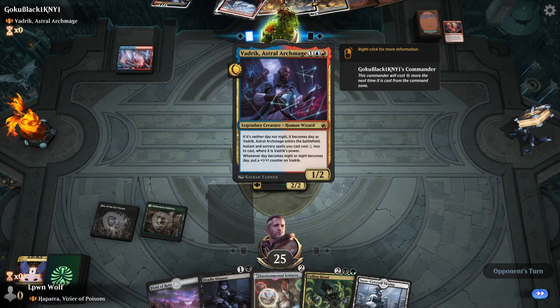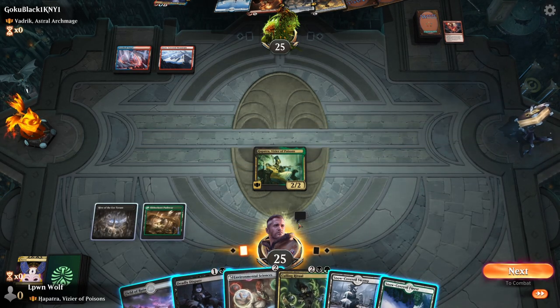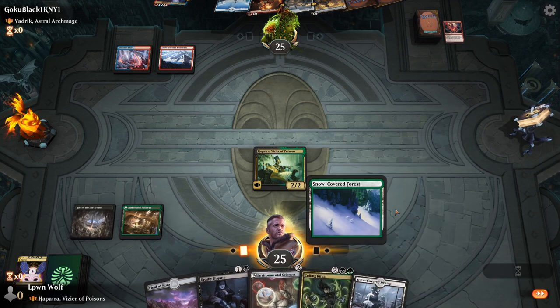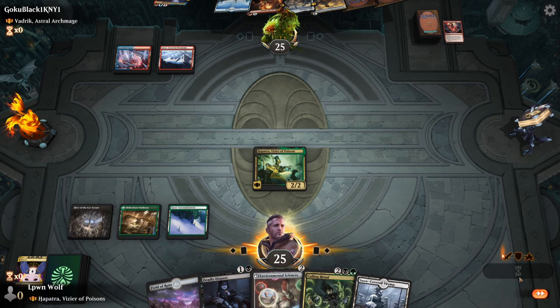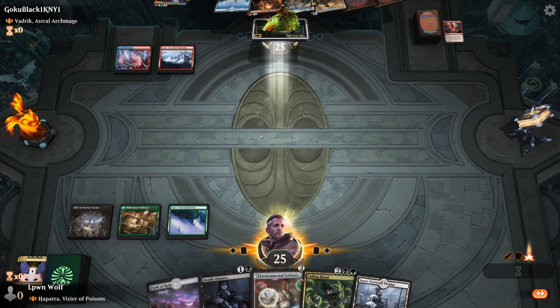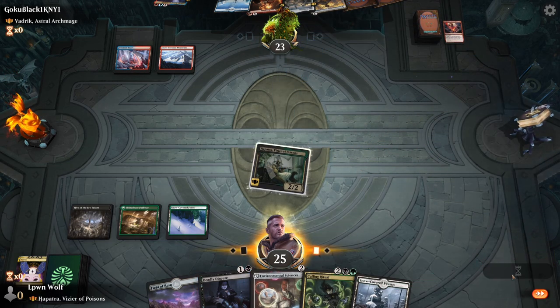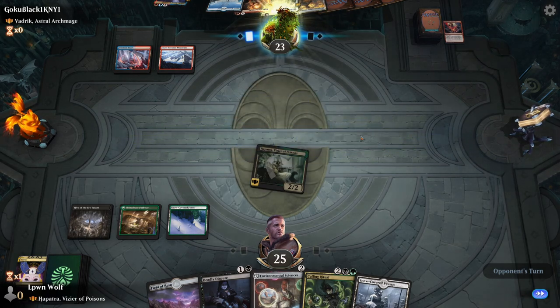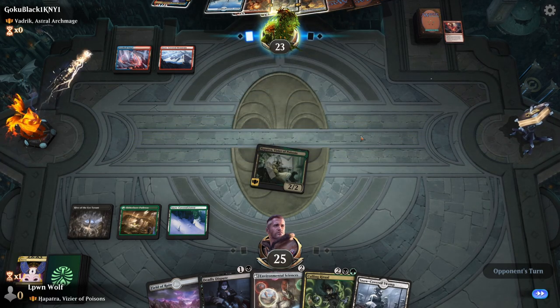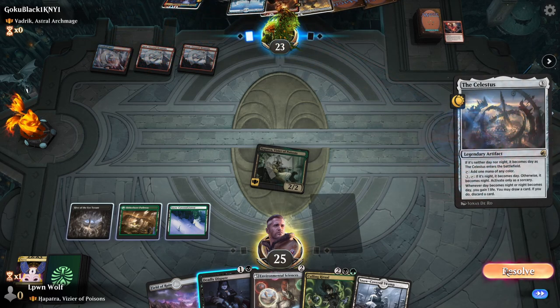Their guys are one toughness so we have good attacks. We could leave Deadly Dispute up in case they try to kill Hapatra — there's no reason not to. We don't need lands anyway, so using Environmental Sciences is a bit of a waste right now. We don't want to make it a 1/1 because we want to swing through. Here comes Vadric — they're going for ramp, so now it's Day.